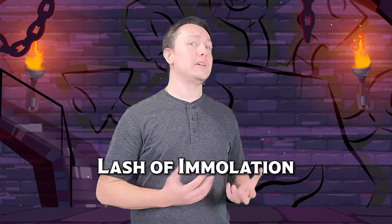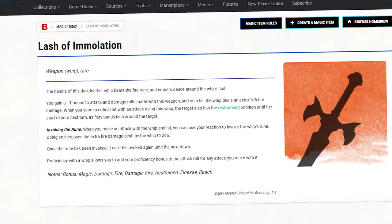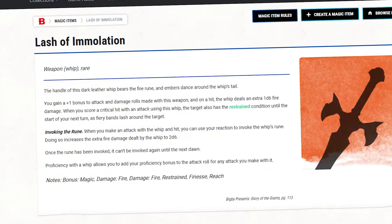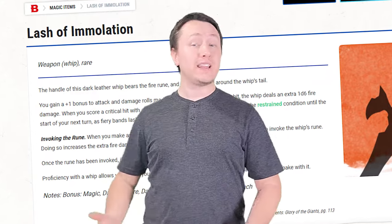Next up, we have a really unique item called the Lash of Immolation. This is a rare whip introduced with Glory of Giants, and it has some really cool additional effects. It is a plus 1 whip, meaning you get a plus 1 to attacks and damage rolls, but you also get a d6 of fire damage on top. You can also go harder by invoking the whip's rune to deal an additional 2d6 fire damage when you strike, but that can only happen once per day, so it's not super valuable.